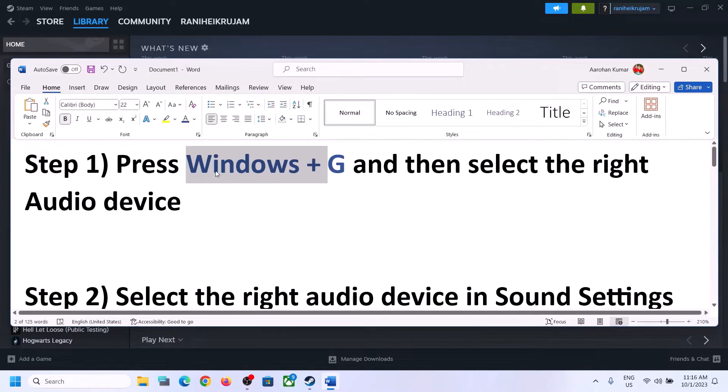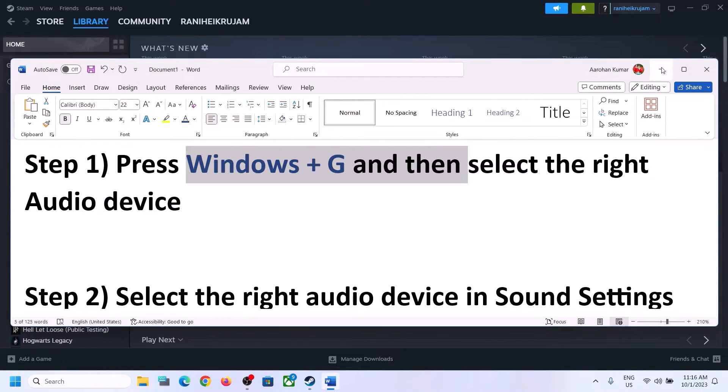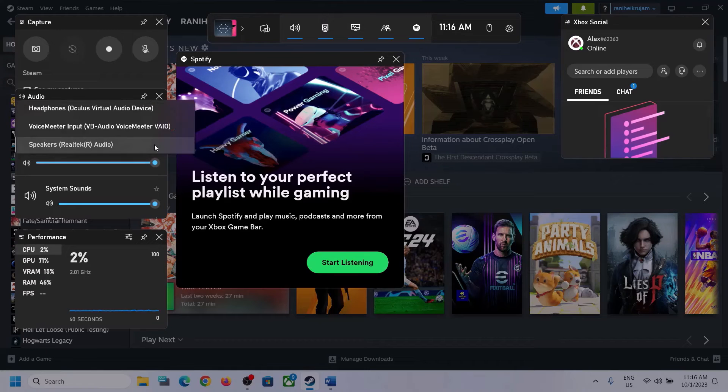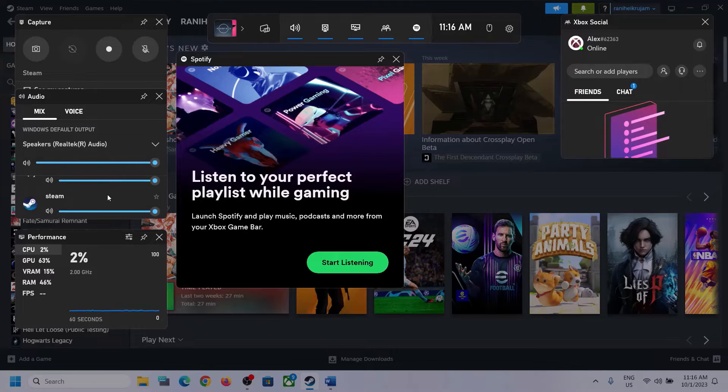Now the first step is to press Windows plus G on the keyboard. It will open Xbox Game Bar. On the top you can see a speaker icon — click on it, and then over here you can see Audio. Select the right audio device by clicking on the down arrow and make sure you select the speaker which you want to use. Also scroll down, and if you find the game in the list, make sure the volume is set to maximum, and then go to Voice.